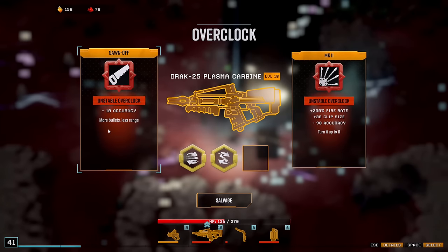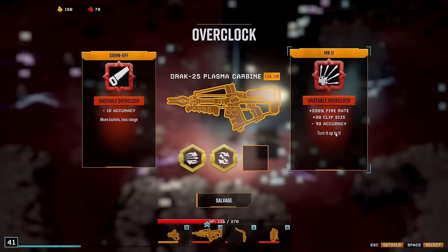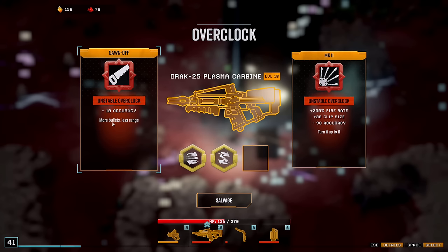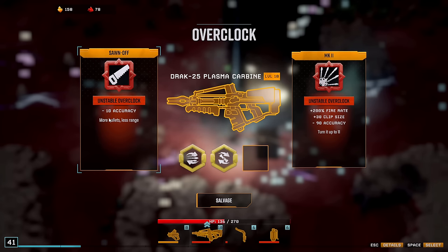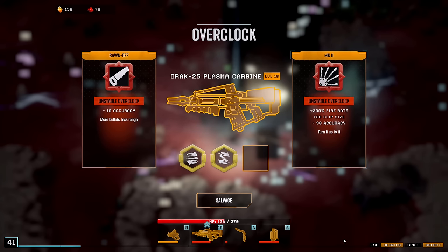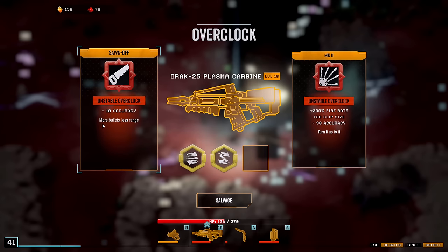Okay, I wanted to try this one, right? Fire rate, clip size — less accuracy, more bullets, less range. Wait, isn't this just better? How many more bullets? And this has plus 30 clip size — isn't that insane? It only has 20 right now. What does 'more bullets' mean? And what does 'less range' mean? Can we get some numbers at some point? How can anyone make this decision? It's literally impossible to know what this means.